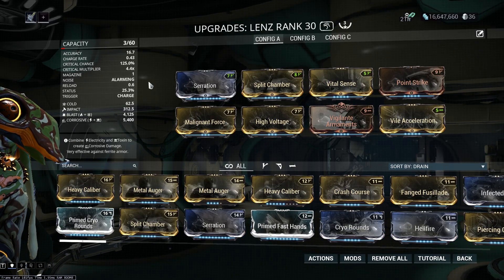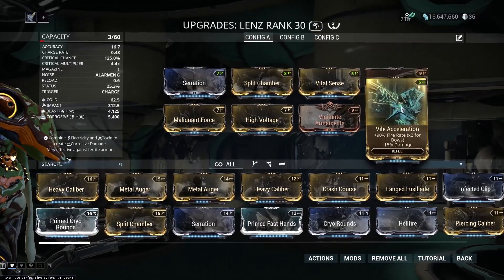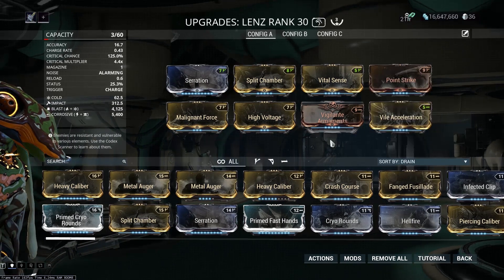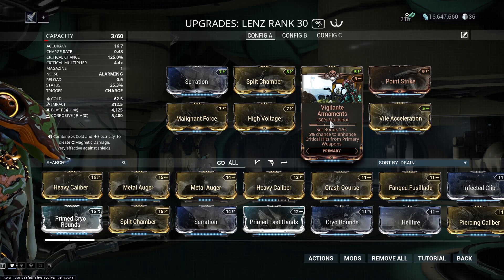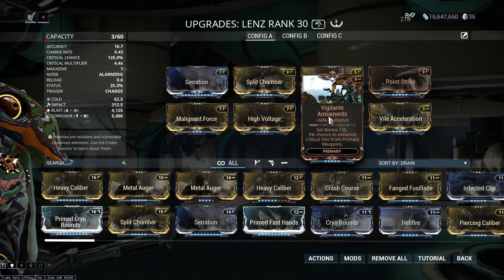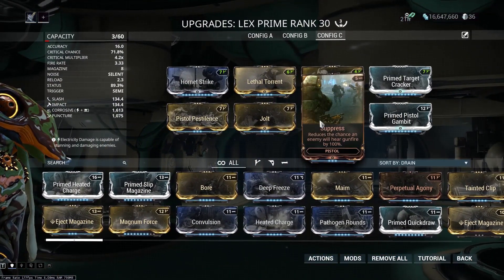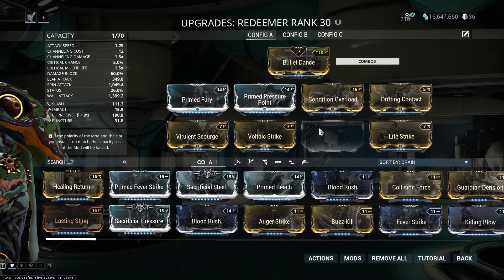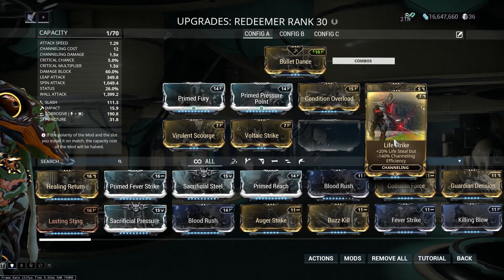My Lens build is pretty simple — it's a hybrid build, but instead of Hundred Munitions I have Vile Acceleration, because the charge time on this weapon is really slow. I went for Malignant Force Multishot over Slash procs, simply because I wanted more arrows to cover more ground. The Lex Prime here is a standard hybrid build but with Suppress instead of Augur Pact. My Redeemer build hasn't changed much — it's a Condition Overload status build with Life Strike, though I don't really need it anymore since I don't take much damage.